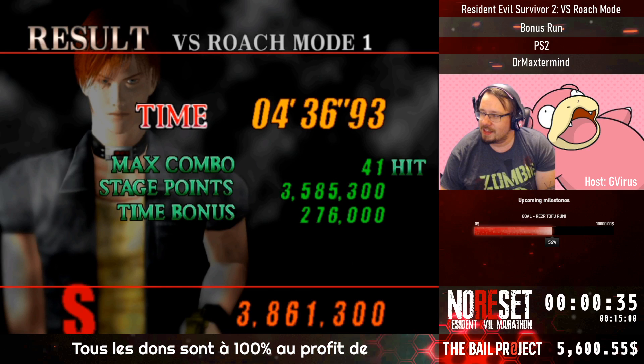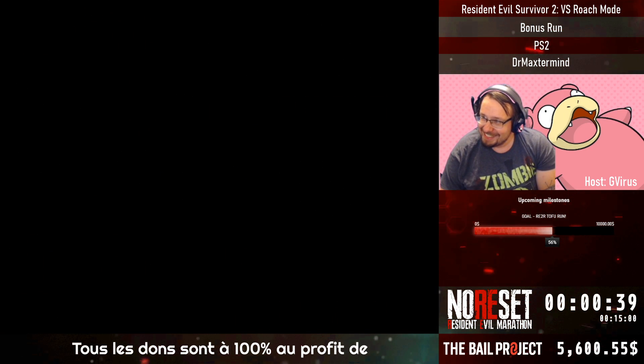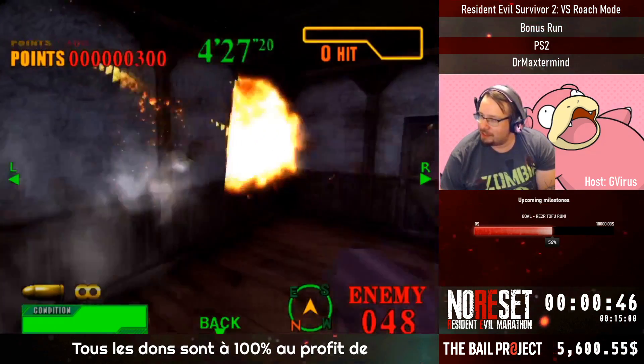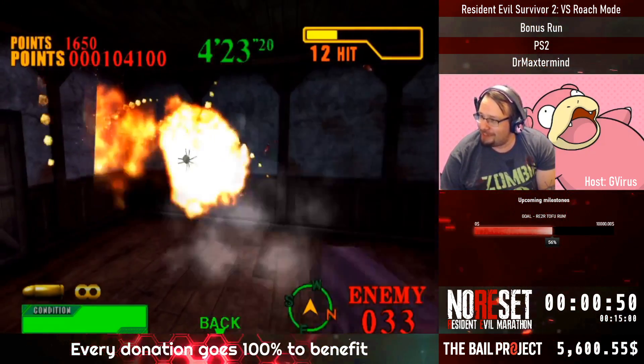I like to think you're not really launching rockets but you're actually loading cans of Raid into this launcher and blasting them at the wall. This is also the fastest rocket launcher I think in Resident Evil history.